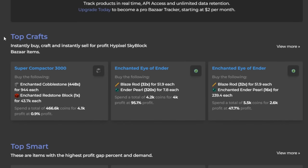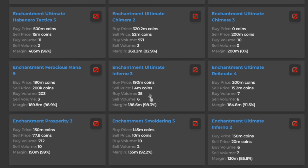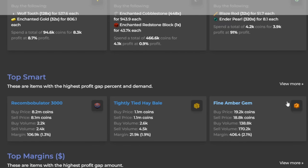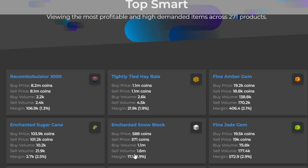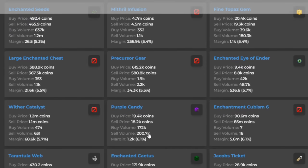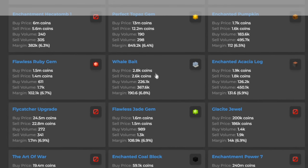On bazaartracker.com we have top crafts, top smart, and top margins. The top margins area I wouldn't necessarily recommend because items there have a lack of sell or buy volume — you see profit margins of 188 million which is not realistic. The area you want to look at is top smart. Here profit margins are small — only 1.3% or 2.9% — but the buy and sell volumes are so large that items will move quickly. We even have enchanted melon blocks here, along with items like precursor gear at 5.5% and purple candy at 6.1% with very large volumes. Note that large volumes mean more competition on bids, so you have to update them more regularly.